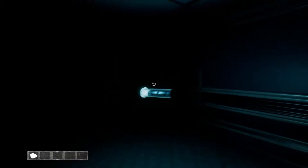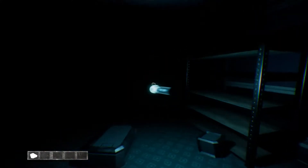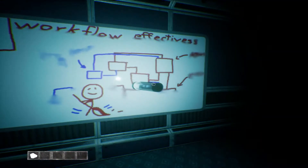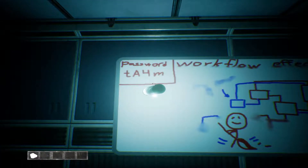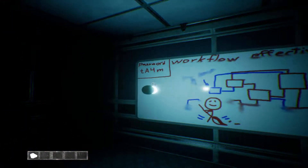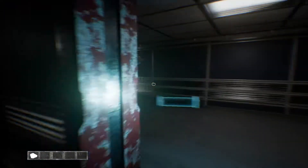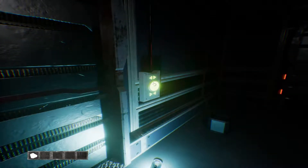I want more markers — these people like to draw. Workflow effectiveness. Oh, we got a password: TA4M. You're going to have to remember that — capital T, capital A, 4, M. Probably going to need to use that in this room because that one's locked. Probably unlocks that one.